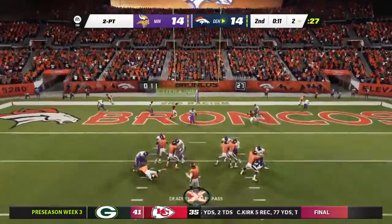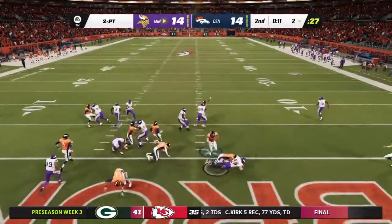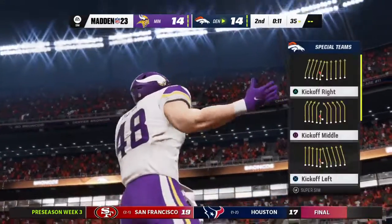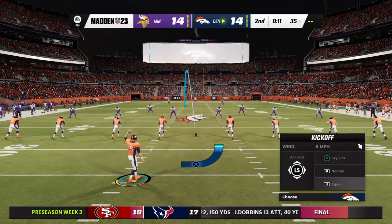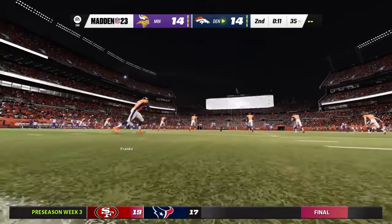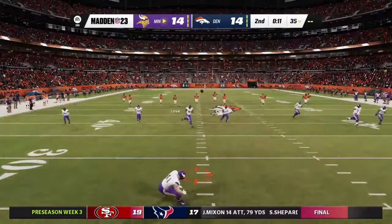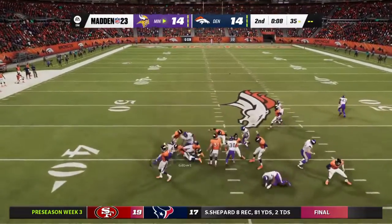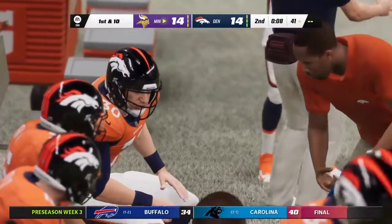Now they'll try to throw for it — and this is going to be intercepted, picked by Chad Mumu. It's interesting that even heavy run teams tend to throw the ball on two-point conversions. In this case it was intercepted — they weren't fooled, they were ready for the pass. This one tied at 14 now as he sends this one away — a squib kick picked up near the 25, setting them up with good field position past the 40-yard line.